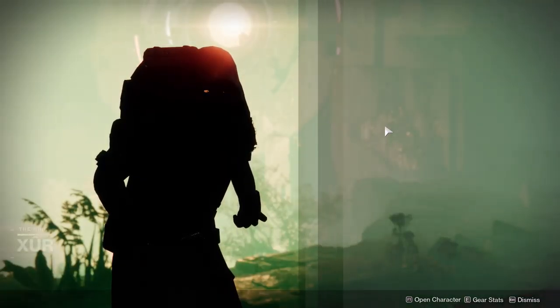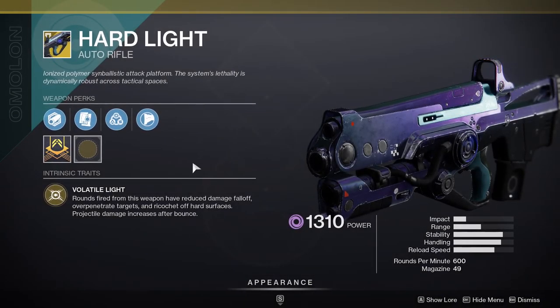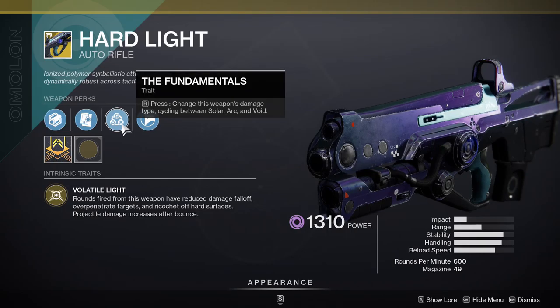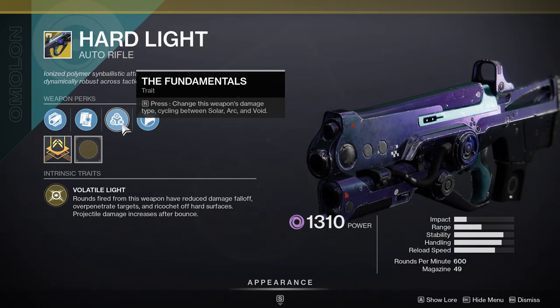Xur is at Watcher's Grave on Nessus and he is currently selling Hardlight. If you don't have Hardlight, I highly recommend you scoop this up because of the fundamentals. When you hold R, the gun changes this weapon's damage type, cycling between Solar, Arc, and Void. It's really good for when Match Game is on.